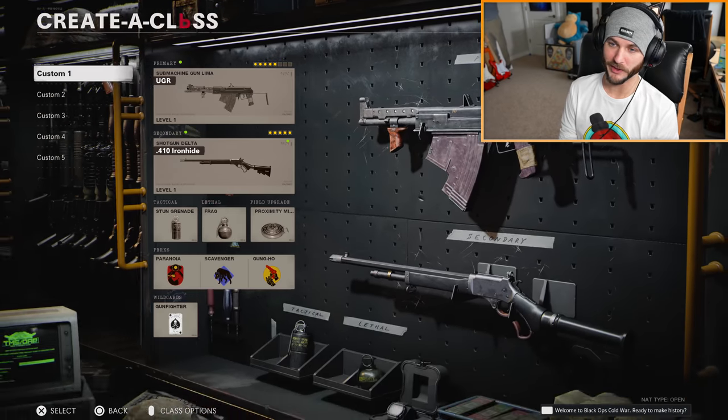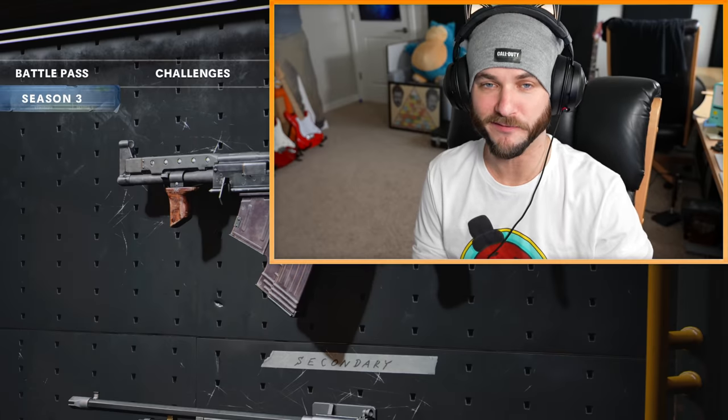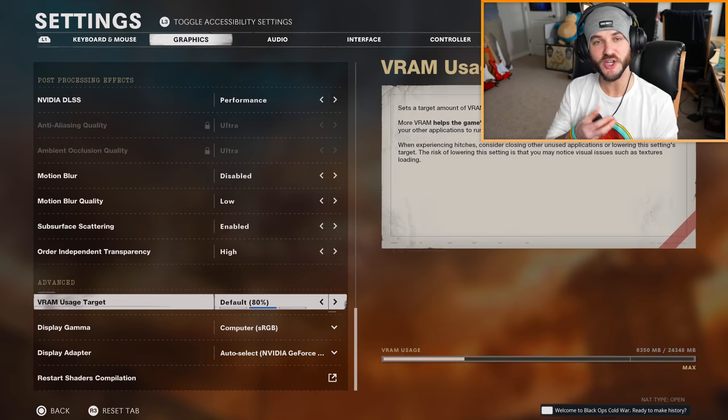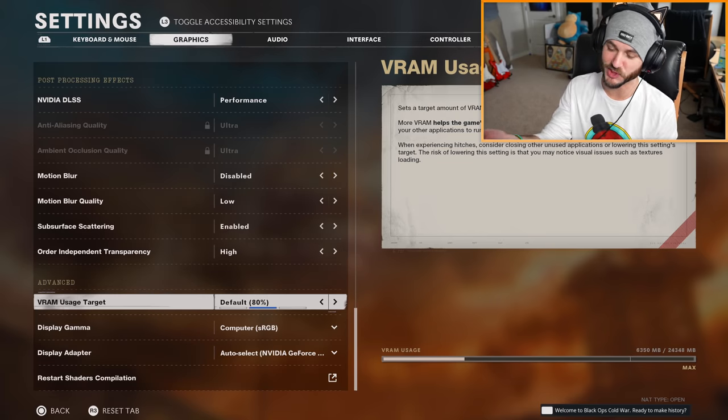If you guys saw my last video, you would have known that playing Cold War and the newer Call of Duty games has been frying our electricity. I do appreciate all the advice you guys gave. One change I made on Cold War which I think was actually a really good one was reducing how much VRAM it can use. I changed it back to 80% default - it was at 90% before, which I think could have been overloading things. I also turned back some of my settings just a little bit.